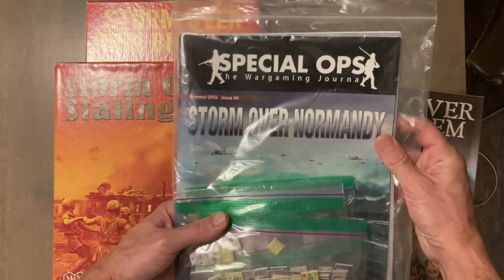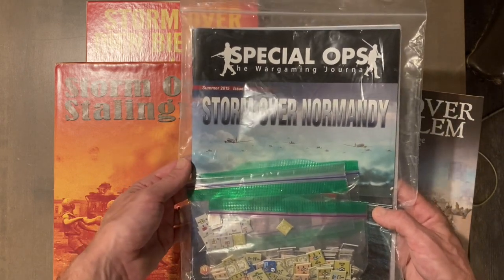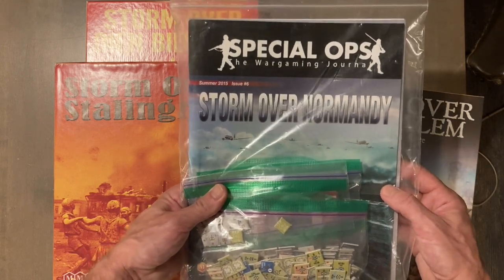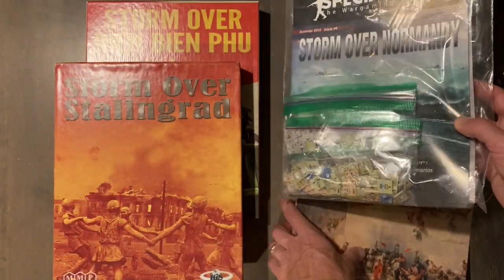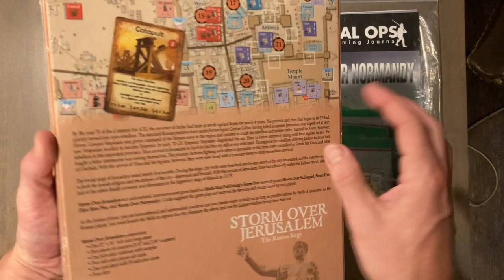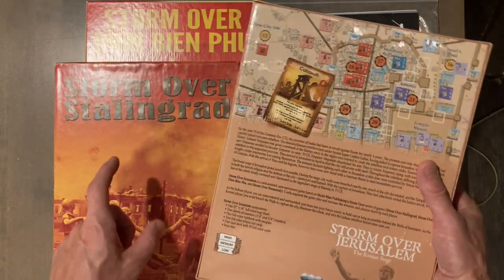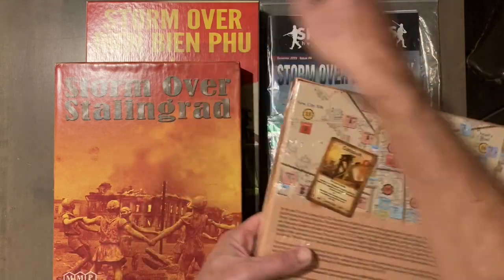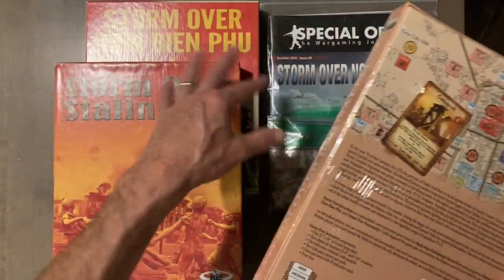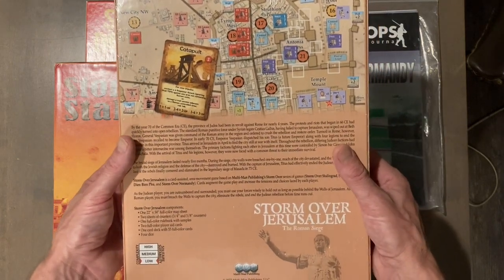I played Storm over Normandy recently with my buddy from Tampa who was up visiting for the weekend. I did have pneumonia at the time, which was kind of rough — pneumonia sucks, y'all, take care of yourselves. Storm over Jerusalem: The Roman Siege is the fourth game, which came out this year and which my mom bought for my birthday. I'm very excited about it because the area impulse system seems to work really well for what I'd call modern stuff — World War II, 1950s settings.